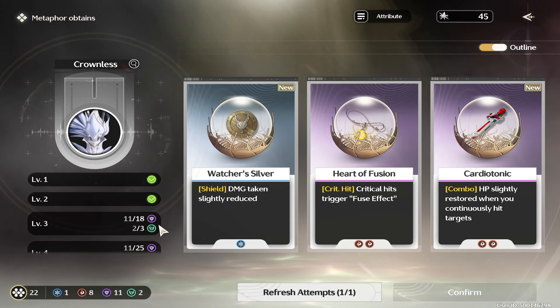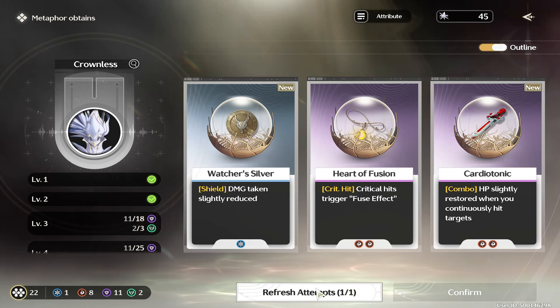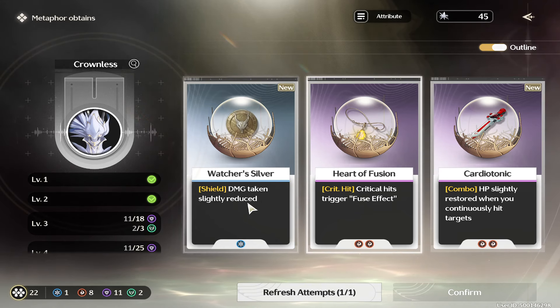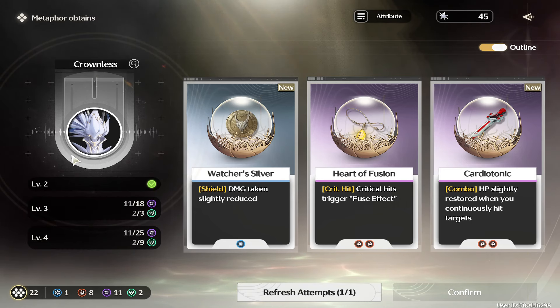For example, this says 11 out of 18 because when I choose from these options, I'm choosing the elements here. This is why you have a refresh attempt to see what you want that's better. If you feel like this benefit here can help too, building this right allows you to do way more damage and get perks.